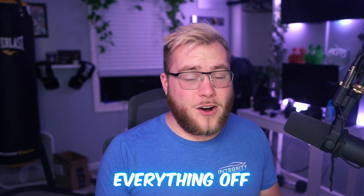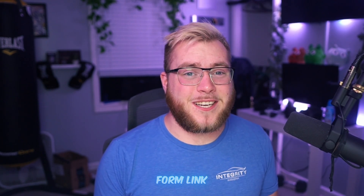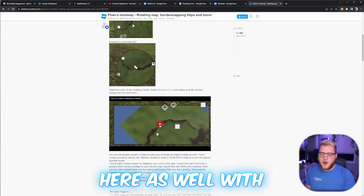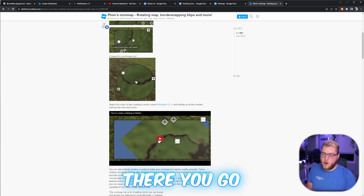So to start everything off, there's a few things we're going to need to successfully make a mini map with pretty much no skill. We're going to be using Plum's mini map system. I'll have the dev forum link down below. When you click on it, it should look like this. They have a little tutorial there as well with no voice, so maybe a voiced one is easier to follow — if not, you can check theirs out.